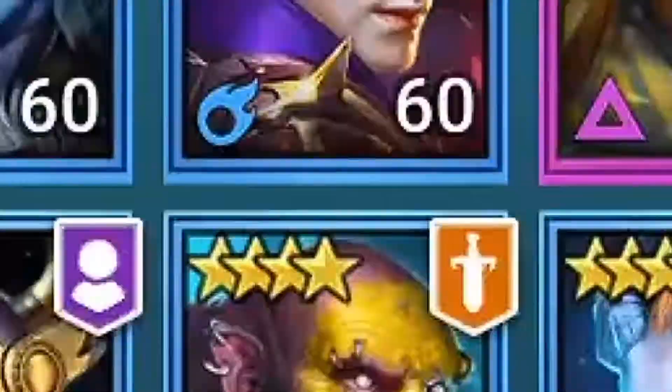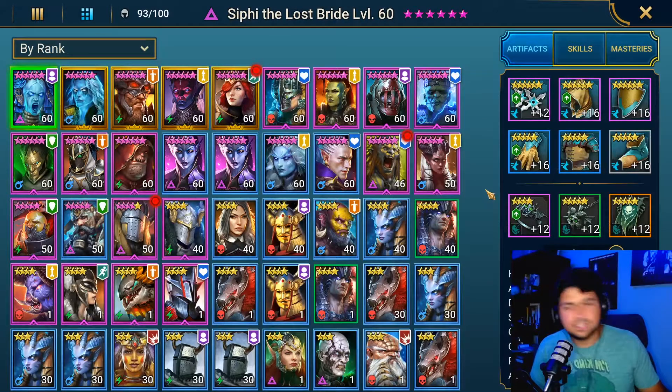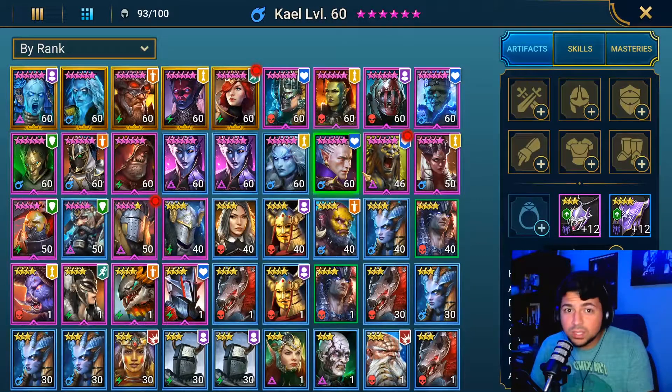Tip number two is to six-star your starter. So many people just don't know what to do when they first start this game. The first thing you should do when getting into Raid Shadow Legends is just six-star your starter. You can see here that I six-starred my Kael — I don't use him anymore because I have other champions now that do better, but six-starring your first champion is going to make him very strong early on and help you progress through the campaign, which is our next tip.